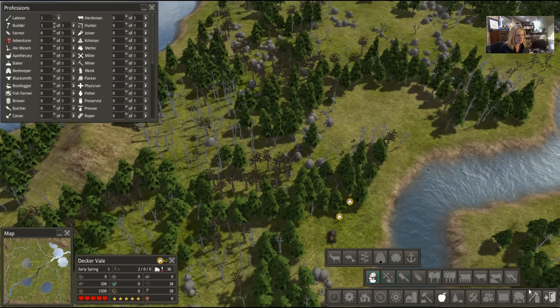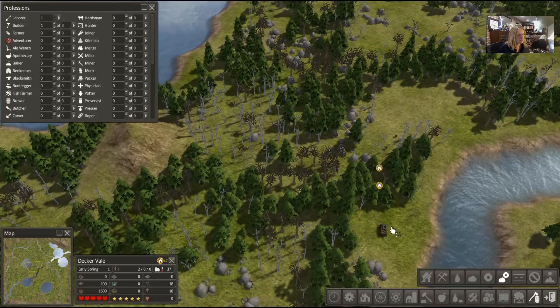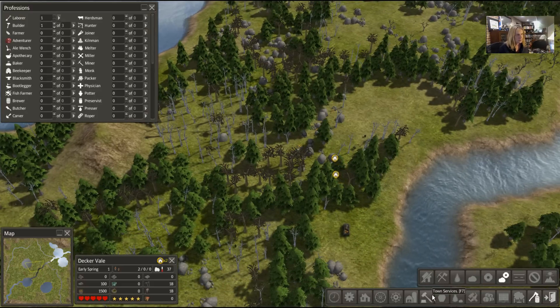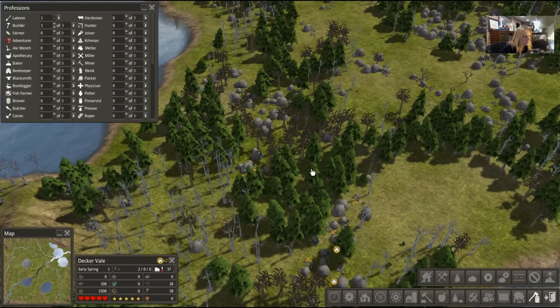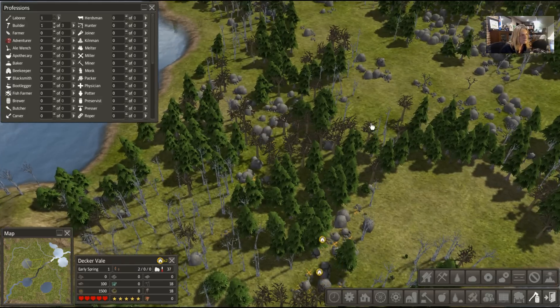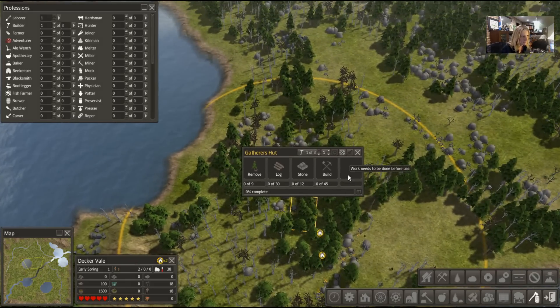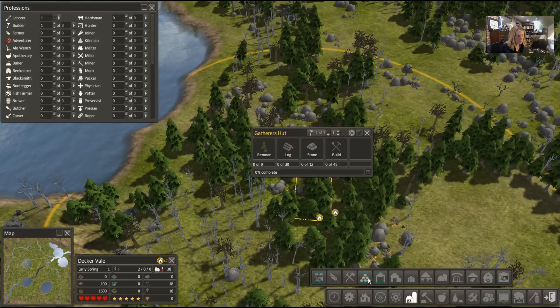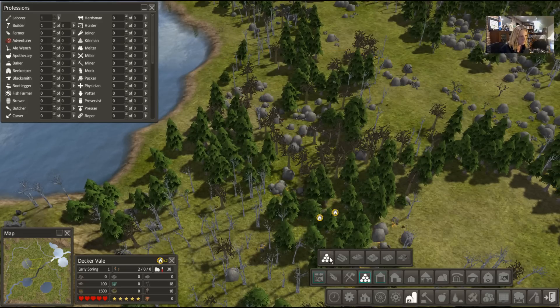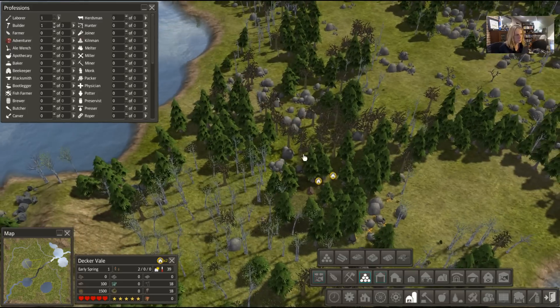We'll make them builders — they're gonna have to haul their backsides over there. We're gonna need to take out a bunch of rocks and things anyway, so let's do that. We've got this little bit of storage, but I think I'll put a storage place relatively nearby. Right there — we're gonna put storage right next to that. Just a nice plain old stockpile, tuck that in and get the job done.